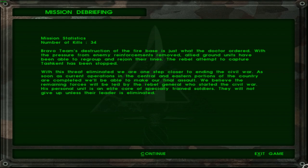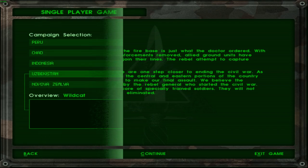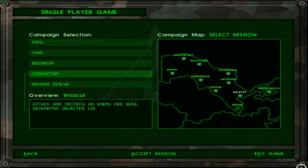With the pressure from enemy reinforcements removed, allied ground units have been able to regroup and rejoin the alliance. The rebel attempt to capture Tashkent has been stopped. With this threat eliminated, we are one step closer to ending the civil war. As soon as current operations in the central and eastern portions of the country are completed, we will be able to make our final assault. The remaining forces will be led by the rebel general who started the civil war — his personal unit is an elite corps of specially trained soldiers. We have been hearing that for the past four or five missions now.